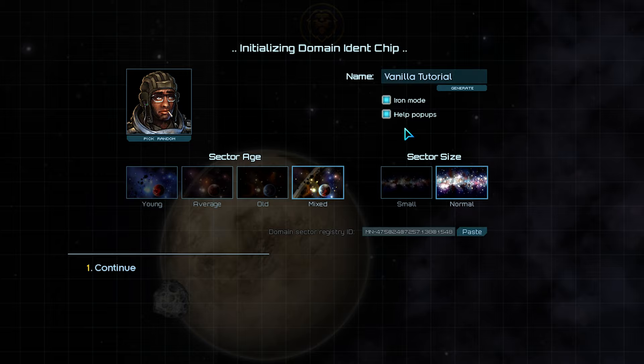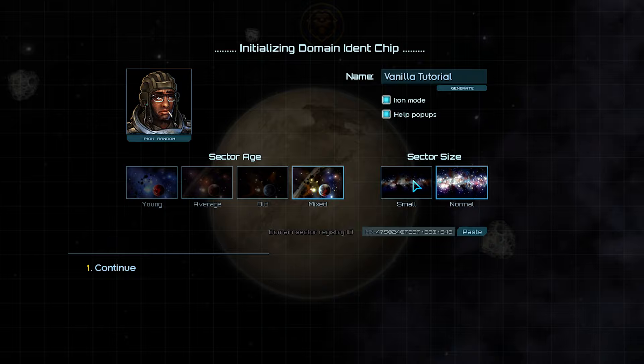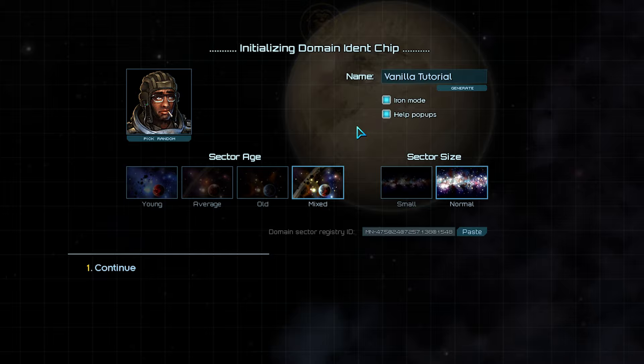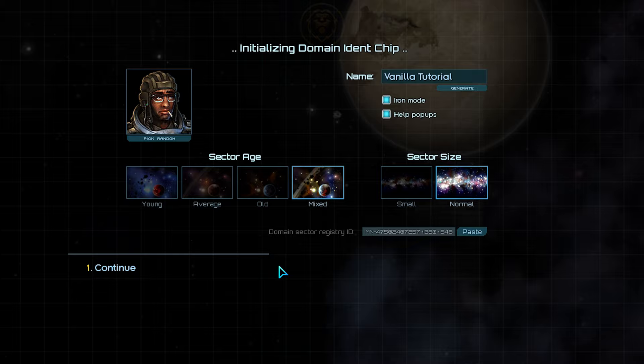While the core worlds of the sector are always pre-established, the outer planets are randomly generated. The sector size setting lets us choose if we'd like a smaller sector or the normal sized one. Smaller should only be used if you are running Star Sector on a potato, as normal is the intended size. Sector Age is a little more complicated — this will determine the composition of the outer constellations. I highly suggest leaving this on mixed, as it will provide you with the most varied experience. Finally, there's the Domain Sector Registry ID, which is an immersive way of saying Sector Seed, or the code assigned to your sector generation. You can leave that alone for now.